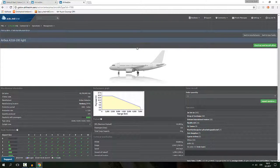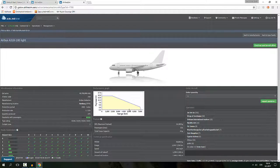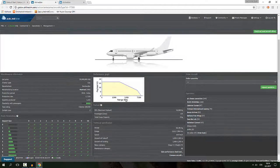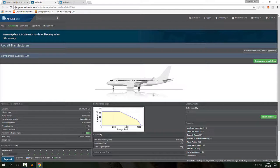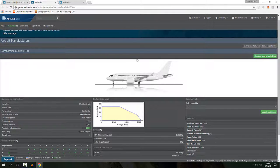Why didn't I get the A318? The baby Airbus, as I like to call it, is not that good on a wide variety of routes and its performance gradually decreases — it's really made for short to short middle-haul flights. The CS100 has a much longer range that decreases slightly less. The overall range of the C Series 100 is a bit better and it's a brand new aircraft, so I wanted to test it out.